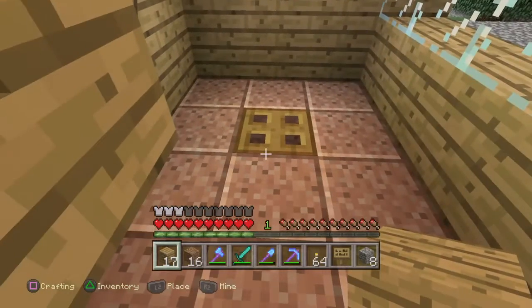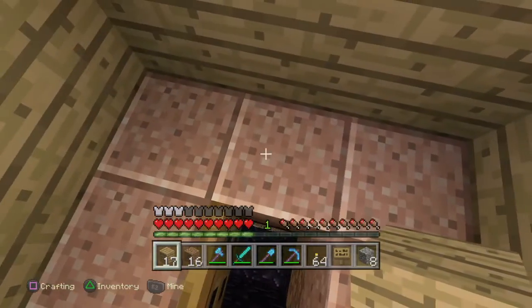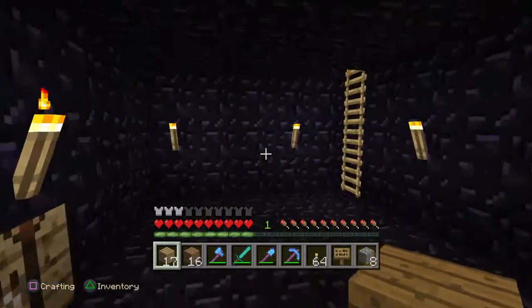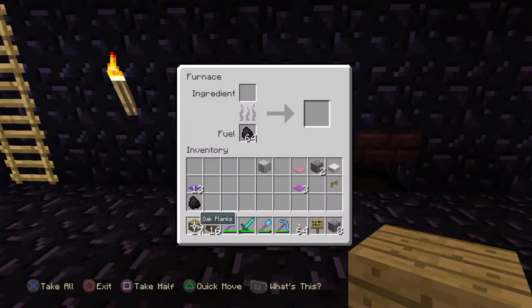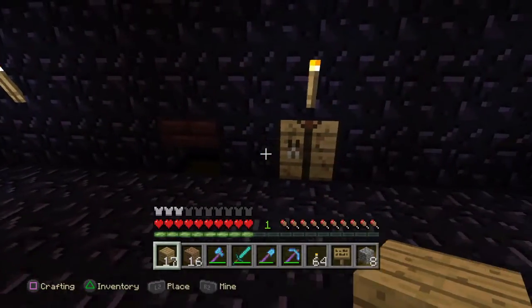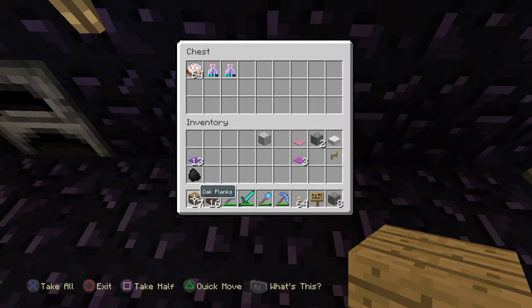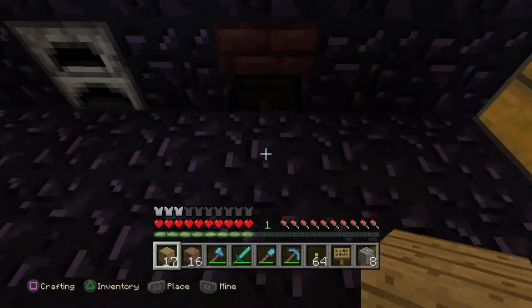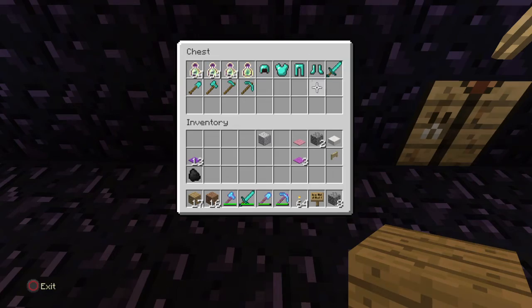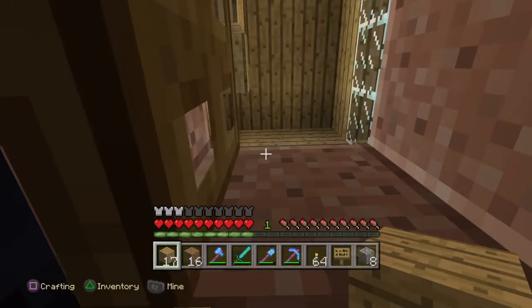Down here now, this is my very secret place. If the world was to end, I would get myself down here into my obsidian area. I've got a furnace, some chests for food, an enchantment table, and a crafting table. In here is my secret area that no one's allowed to know about - it's got a couple of potions, some cake, a bottle of enchanting, and some weapons and tools. This is my zombie shelter.